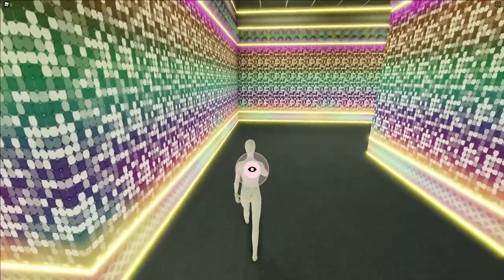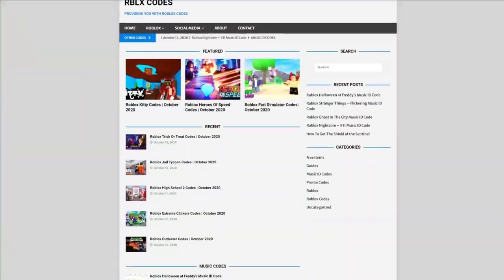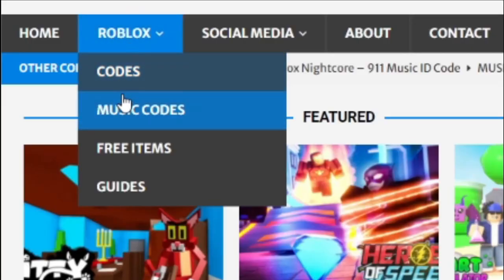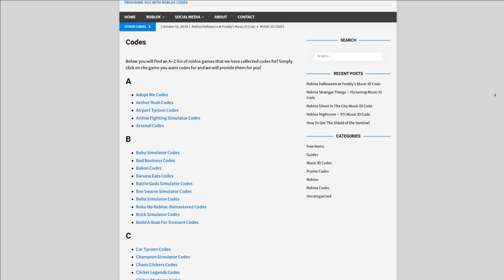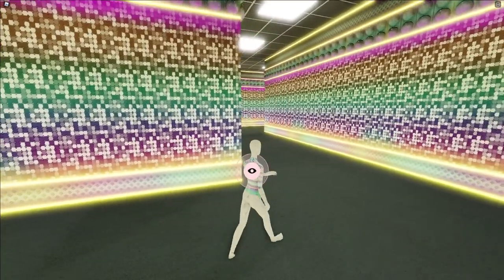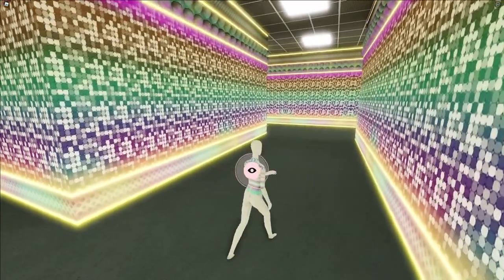Before I do that though, I need to tell you all about rlxcodes.com — that's my own Roblox code website where you can find game codes, music codes, and guides. There's tons of stuff in there that you guys have to check out. Overall, we have codes for over 300 Roblox games, so if you need a code for a game, it will be there.